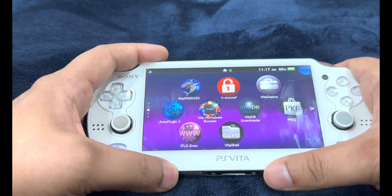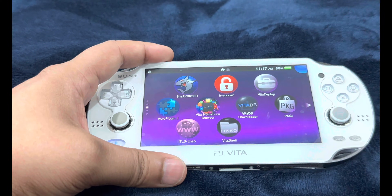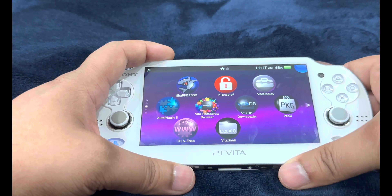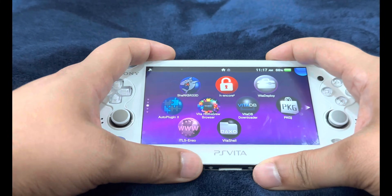Additionally, you need to update PKGJ. You can do it directly by downloading the VPK through PC — I'll post the link in the description. Download the VPK file, copy and paste it into the root of your SD card after connecting the SD card to your PC, and just follow the on-screen instructions.